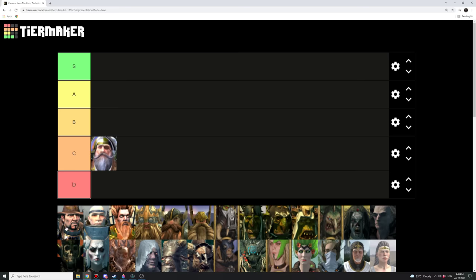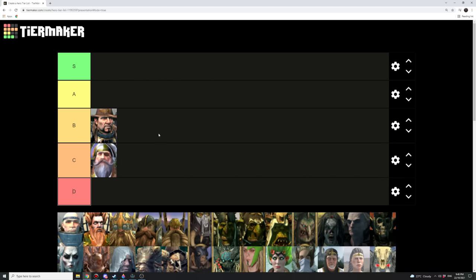Next up we've got the Witch Hunter — I'm going to put this one at B tier. I don't put this one in my armies because they have no ability to hold the line. They've got some cool abilities, but in the late game they don't really scale particularly well. I find these guys are much better roaming the lands, doing agent actions, and getting rid of corruption. The primary thing I get them to do is block enemy armies.